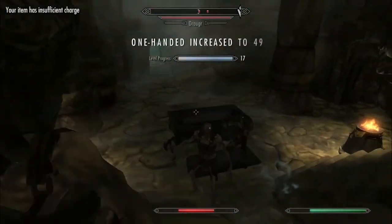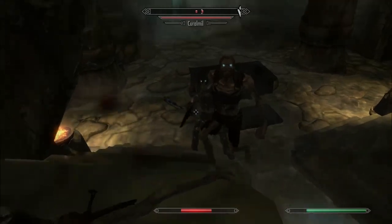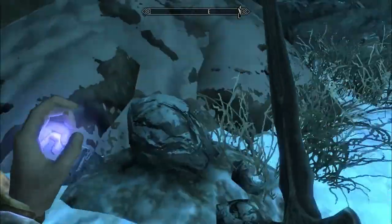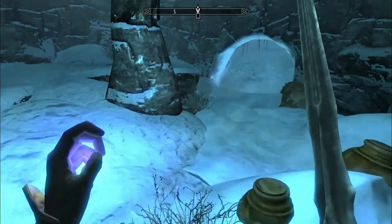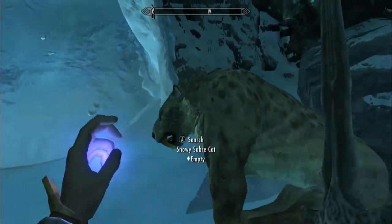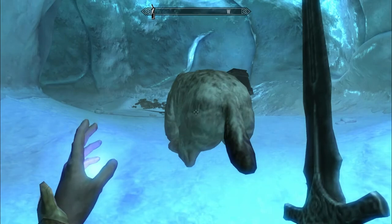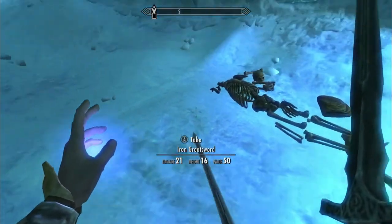I've got about 45 frames per second on the light setting. Next setting we're going to look at is adaptive. This is the same as the light one but it has anti-aliasing turned on and medium texture quality. It essentially looks like you're playing on medium but with the performance of low — that's what it says here. I was getting about 26 frames per second for this.